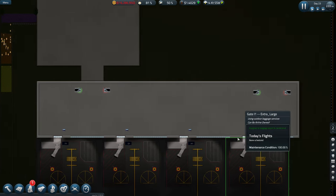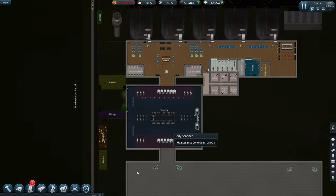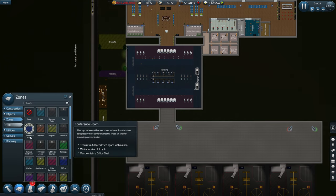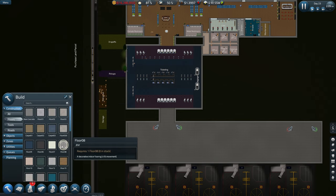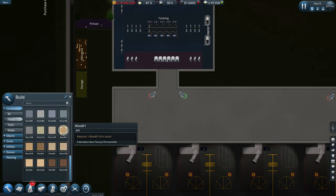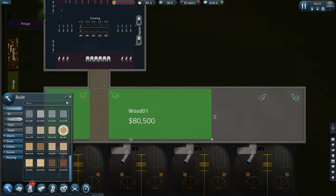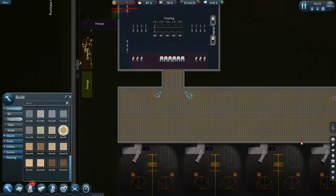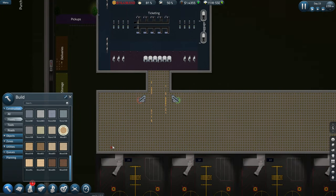Escalators are in, a few windows. Let's get this flooring changed now. Shall I have the same flooring or not? Should we go for something different? Should I go for a lighter wood? Let's do it. Only problem with this is it does take a while because you have to do it manually — it's not like Airport CEO where it automatically does it. There we go.